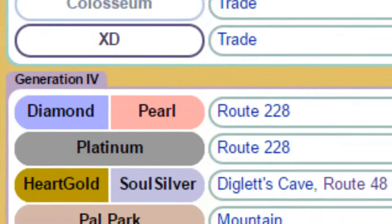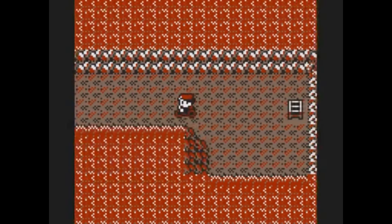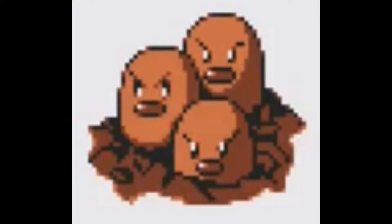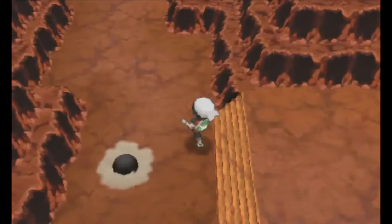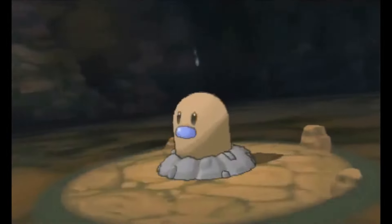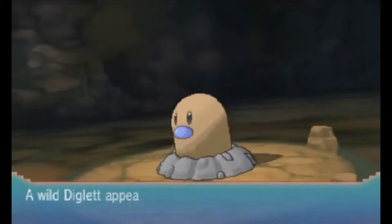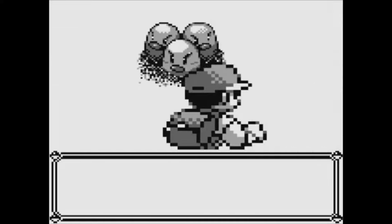Four: its locations in the games are limited to three places. First, in Diglett's Cave in every single main series game up until HeartGold and SoulSilver. Second, in HeartGold and SoulSilver you can find it on Route 48, where it's incredibly hard to find. And third, in Omega Ruby and Alpha Sapphire, you can find it on the Fiery Path, but only after you capture Groudon or Kyogre, and even then it's only as a hidden Pokémon, so you have to use the PokéNav to find the damn thing — meaning it's incredibly annoying and difficult to find everywhere except that stupid cave it's literally named after. Five: it looks fucking stupid.